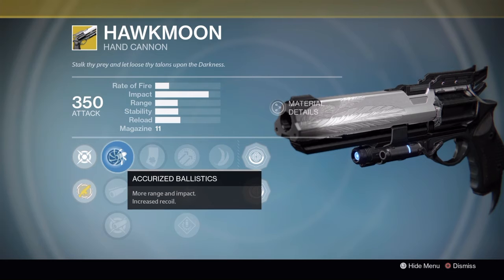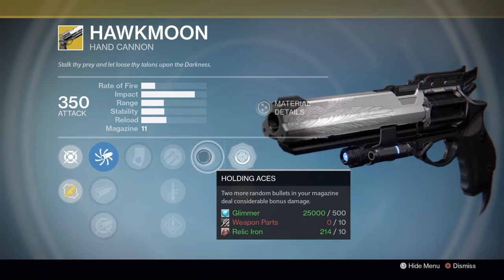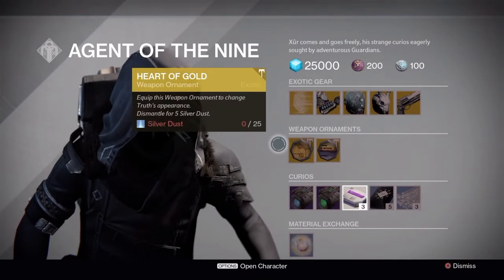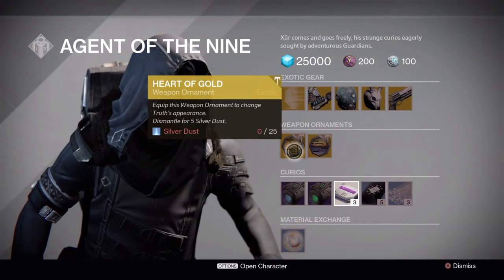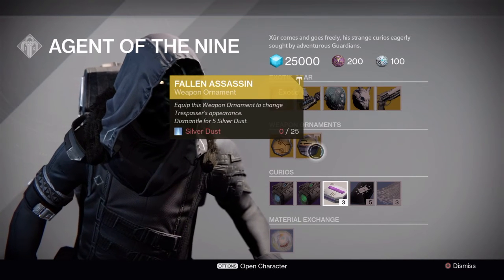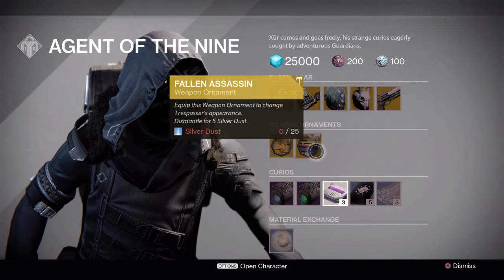Next we have the Hawkmoon — a pretty decent hand cannon, used to be a lot better back in the day — with Luck in the Chamber and Holding Aces. If you don't have it, it's probably a must-have. He also has Heart of Gold for the Truth and a Fallen Assassin roll for the Trespasser, which I will probably be picking up myself.